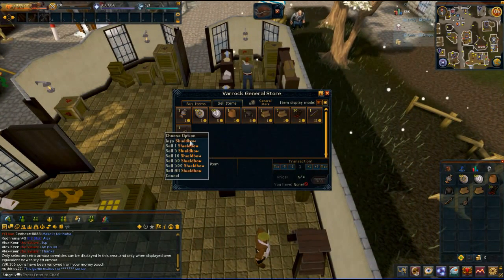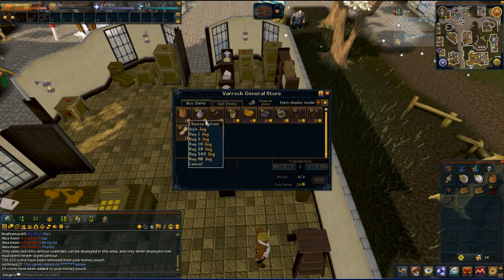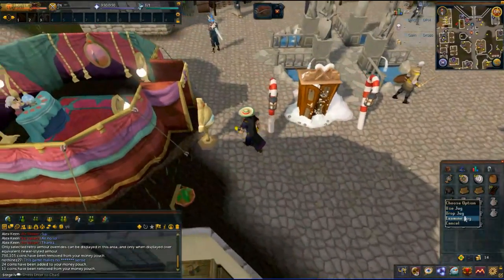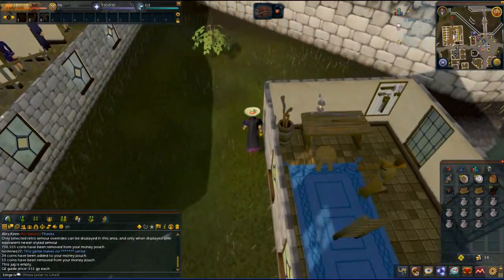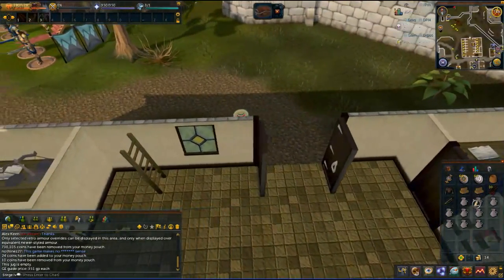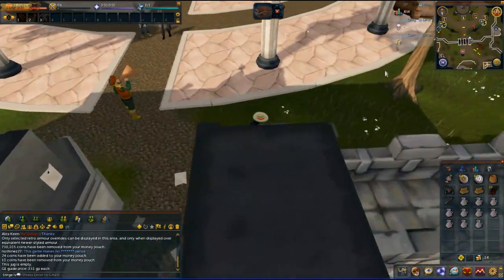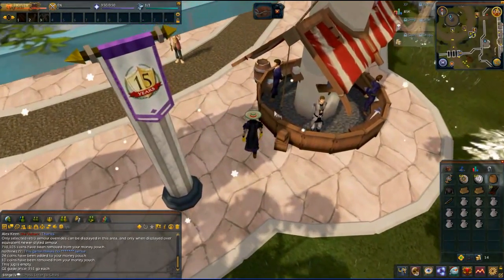We're going to come back and buy some of these things, specifically the jugs here. I can buy all of these — I bought 10 of those for one coin apiece and they are worth 351 coins apiece. So you can see I can make 3,500 coins right off the bat. I can sell them for that. If I fill these with water they're worth more, but I'm not going to do that — it's going to take a little bit too much time to be filling jugs with water. So we spent our first 10 coins to make a couple grand, and it doesn't take very long.